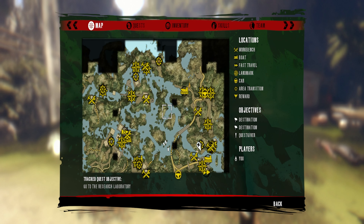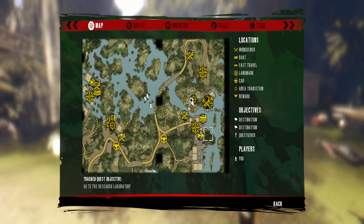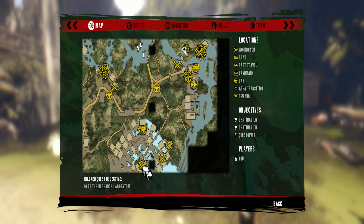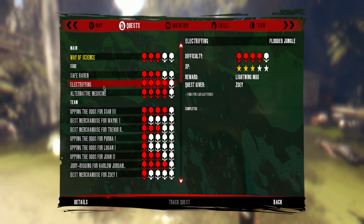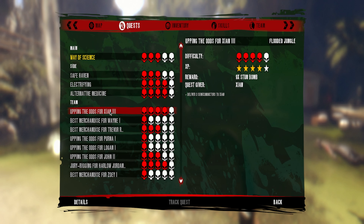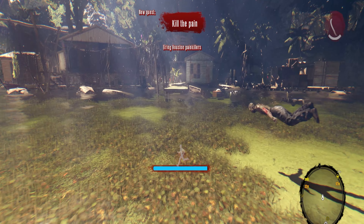Alright, we got the mushrooms, painkillers. Is there any way to fast travel from here? Fast travel over there. Quest to find five car batteries.